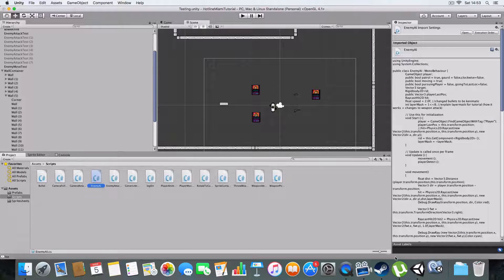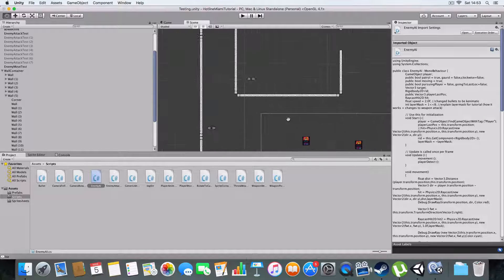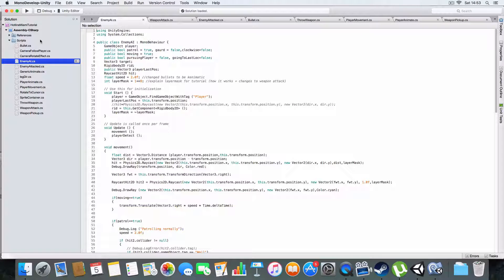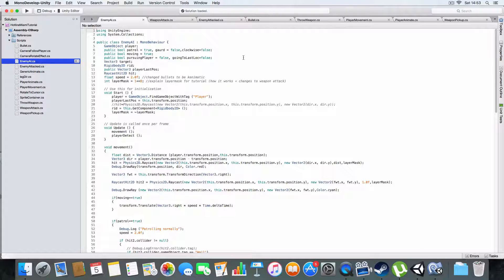I should show you the enemy health script as well - he's just got an extra condition. Basically if they've been killed it'll disable it permanently, but if it's just knocked down it'll disable it then re-enable it when the enemy gets back up. Yeah, so that's pretty much the change I made to that.